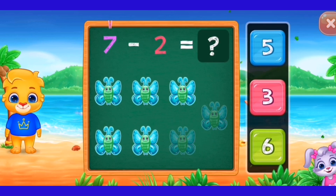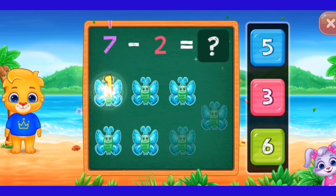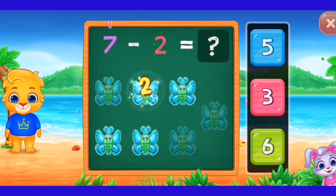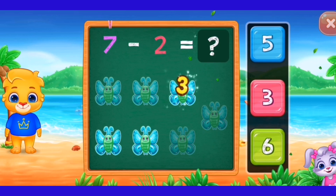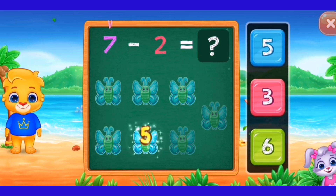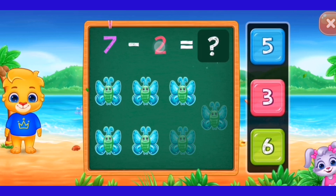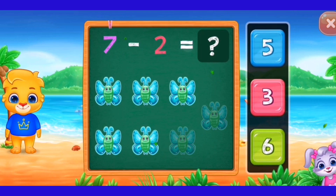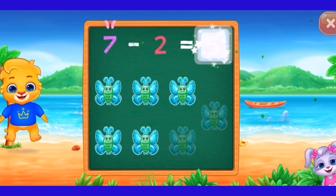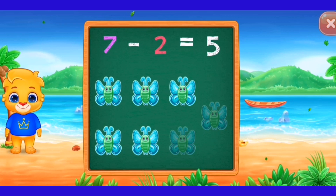Seven minus two. Two, three, four, five, six, seven. Seven minus two equals five. Woohoo! Hooray! Seven minus two equals five.